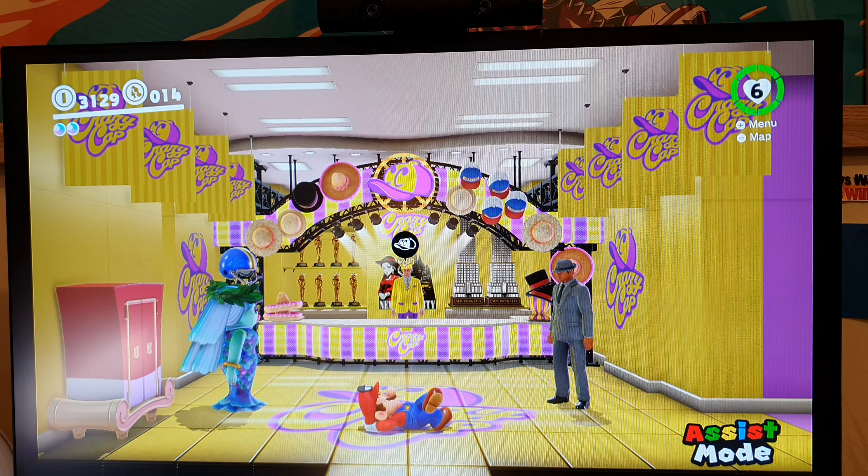So you jump through a Cappy — you throw a Cappy at your peak, then you jump through a Cappy, then ground pound. When you ground pound you have to press this, so it's like jump through a Cappy and you roll your thumb into it. That's how you do the dive. Just practice that.